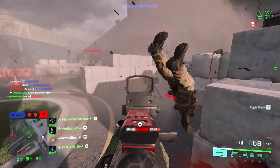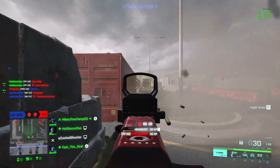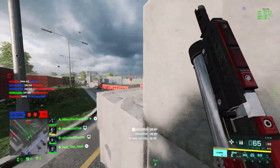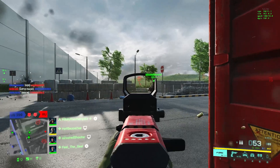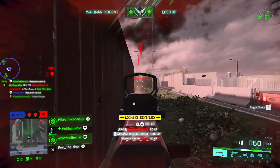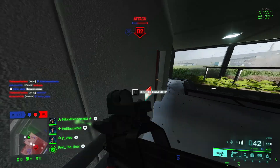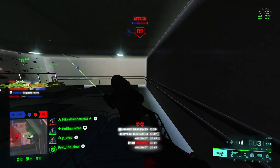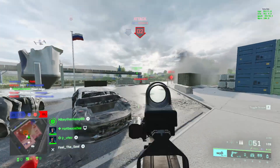As many of us know, Battlefield 2042 can be very intensive to try and run in any sort of optimized fashion on PC. With today's video, I'm going to try and walk you guys through the process I'm taking to optimize my PC a bit more and eek out as many frames as I possibly can in 2042. I have a 1660 Super graphics card, so I'm certainly on the lower end of the spectrum here. I'm hoping to at least be able to maintain 100 FPS or more in-game with my graphics settings on all low.